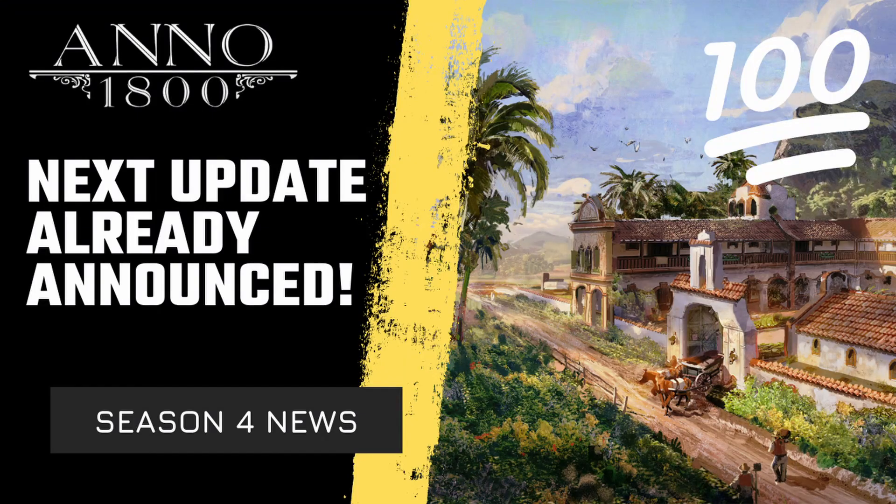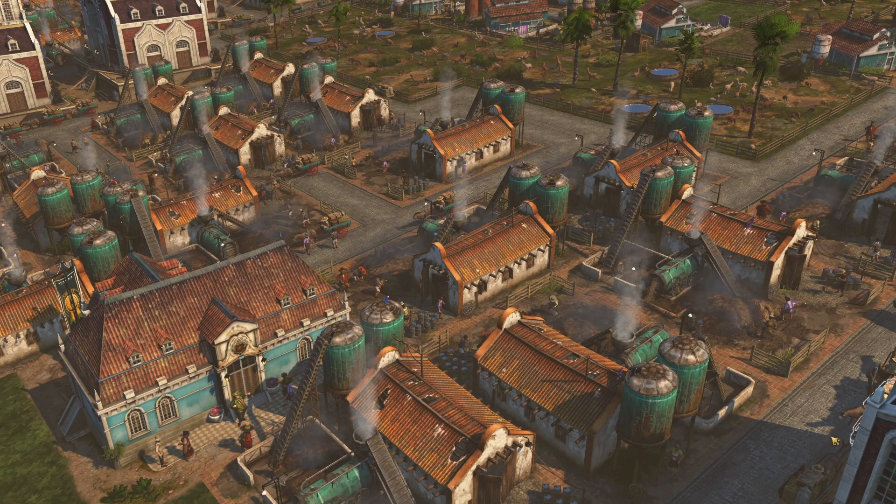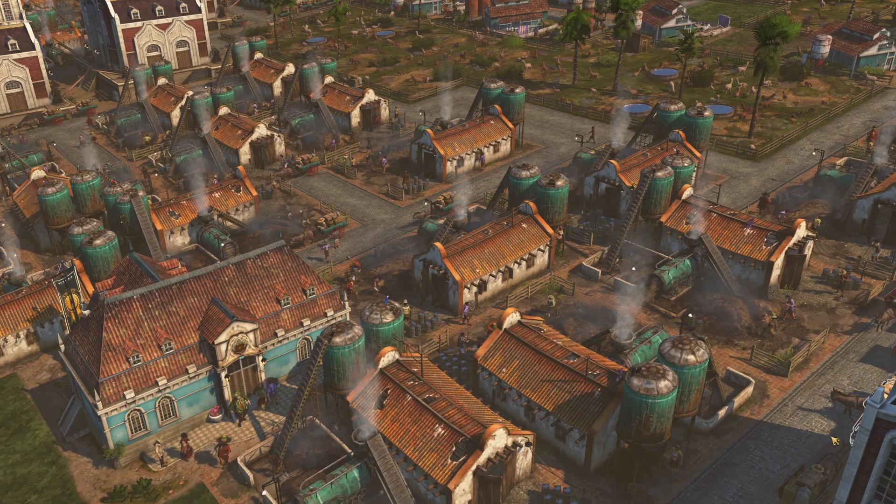The Anno team has actually already announced that they are going to change the production time of this factory, because currently it is 5 minutes. But before they do so, I thought it would still be great to show you the mega island that I created to produce tons of fertilizer to be used everywhere in the world.